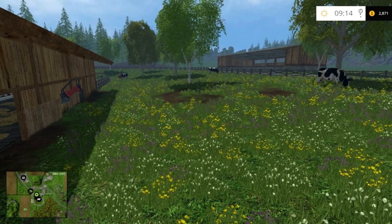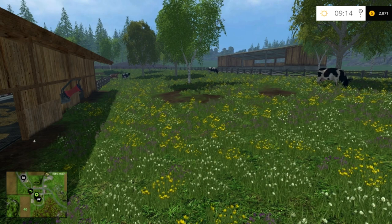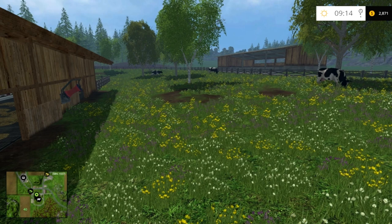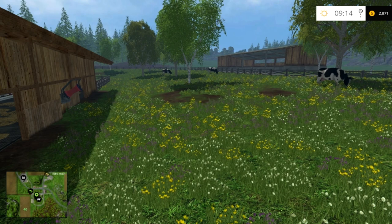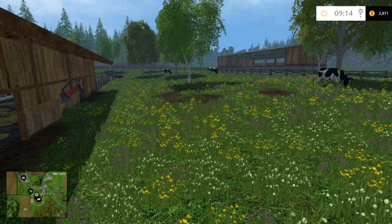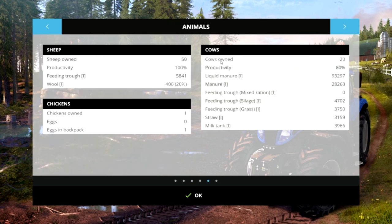Hello and welcome, this is Moose 2006 and today we are going to be looking at cows. Cows are definitely the most involved aspect of this game, at least animal-wise. We'll be looking at how to feed them, what to feed them, and what you can use their products for. They produce manure and we'll look at what you can use that for. If we go into the statistics and go over to cows, you'll notice that I'm at 80% productivity and they're producing both liquid and solid manure.